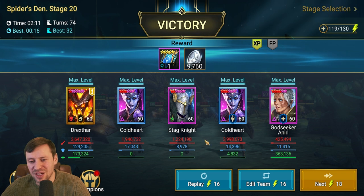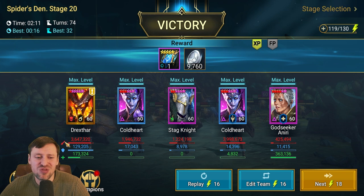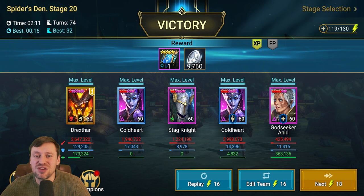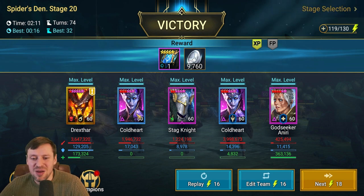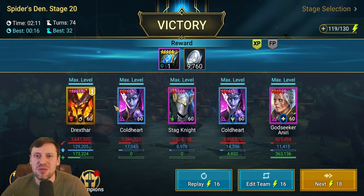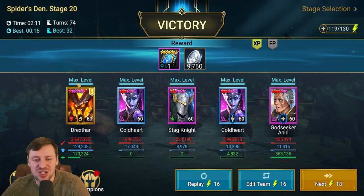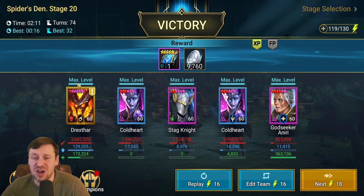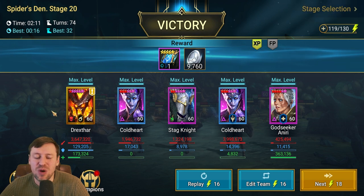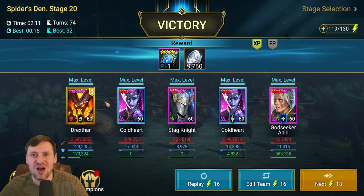And there we go - sit down! One of these Coldharts is definitely way stronger than the other, almost 4 million, and the other doing 1.9 million. You can see Drekstar doing 3.6 million damage just from his HP Burns - that is huge. Such a boss. What would pair up really nicely with this is some ally protection, big fat shields from Miscreated Monster, or something that activates HP Burns - that would work really nicely with him.